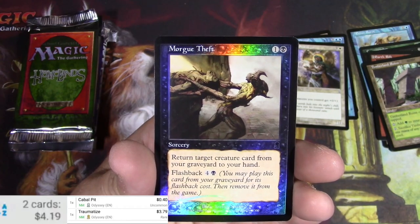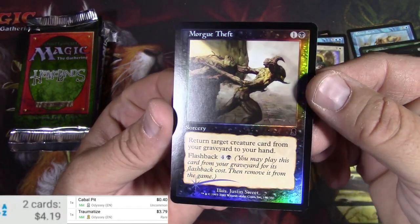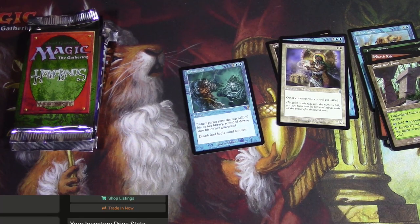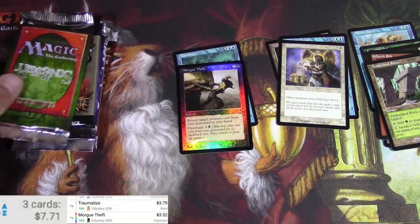And a foil Traumatize — $3.79. Morgue Theft, just a common but it sure looks nice. Let's see if it'll be anything in foil. $3.52. Well, that's a keeper. Yep, we'll keep that one.